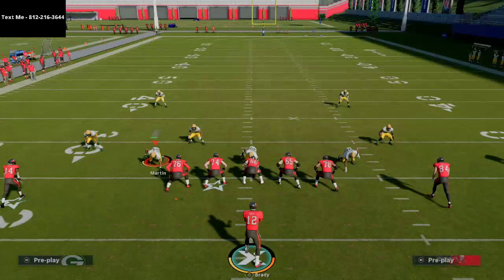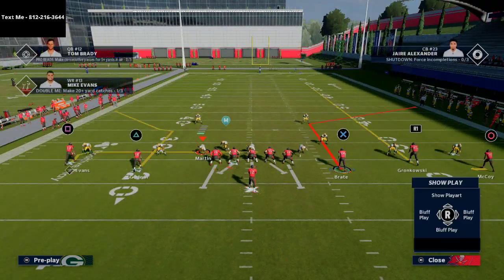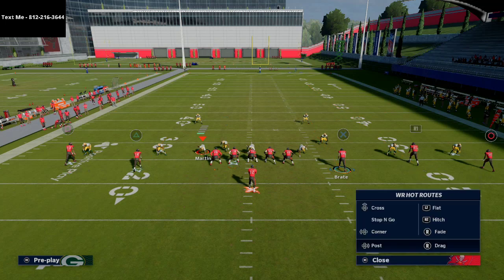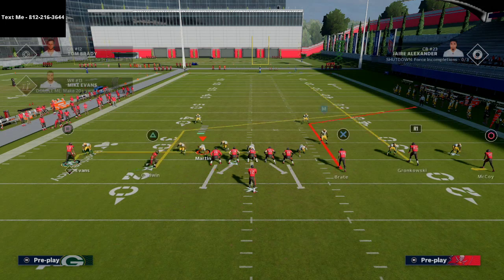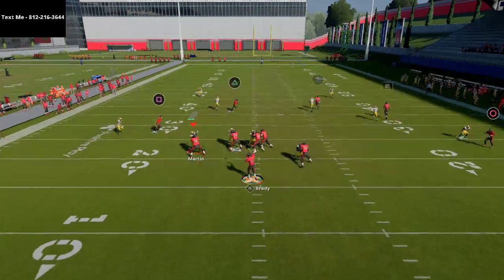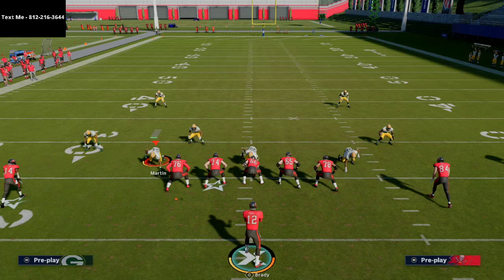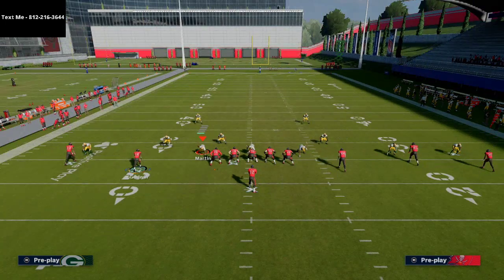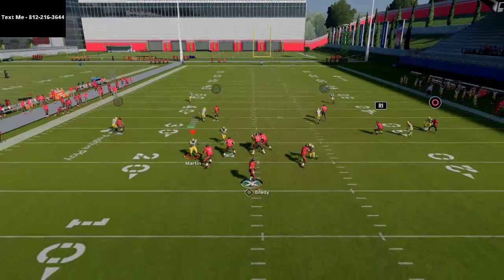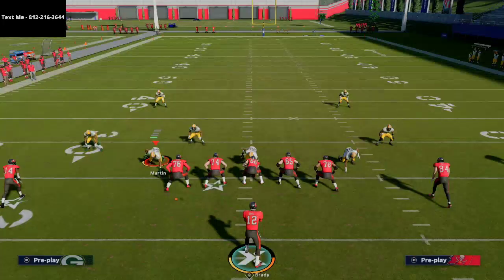The majority of these guys are going to get quick wins against man coverage. Either one of these dig routes are going to be wide open. The route I like to work the most on this play is that left side in route. You can essentially tailor this concept however you'd like, but you're going to be able to get that nice instant win animation and work the ball up the field against man coverage.